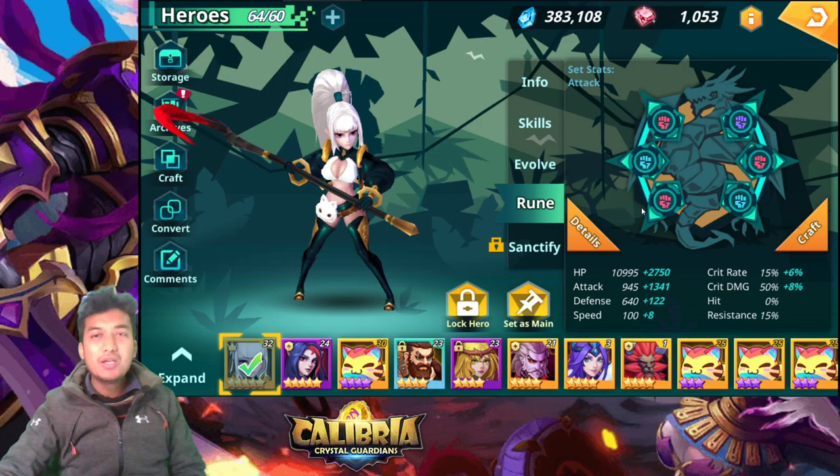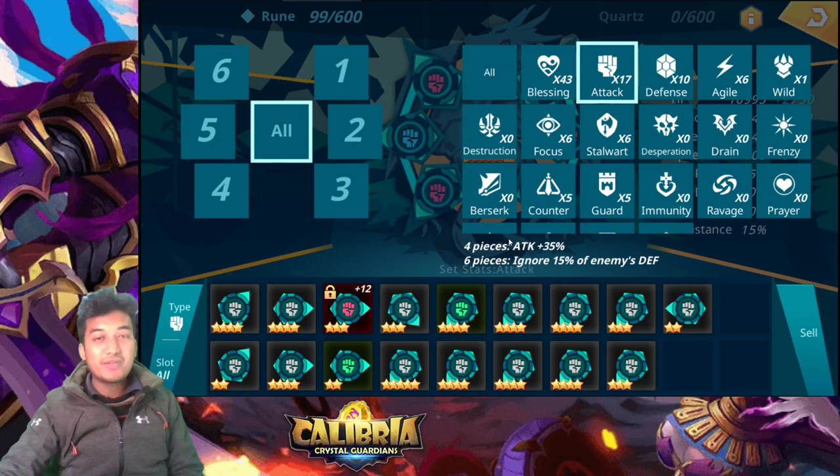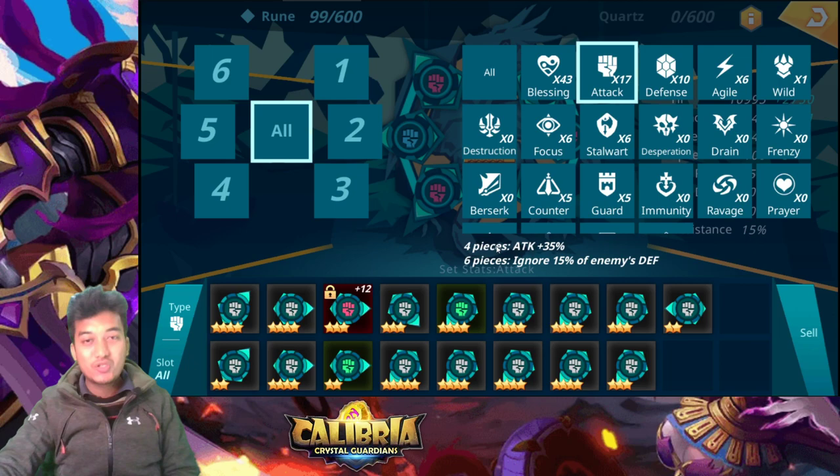Now let's talk about runes. Obviously go with the attack type set first. With four pieces of the attack set she acquires a 35% boost in attack, and with six pieces you get 15% enemy defense ignore. That's a brand new feature compared to Summoners War — 15% enemy defense ignore is really amazing.